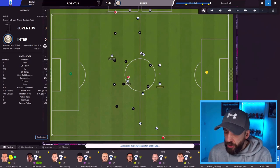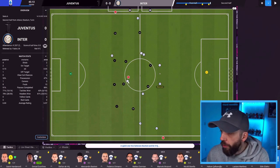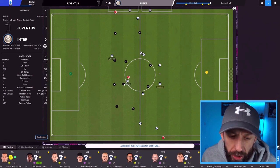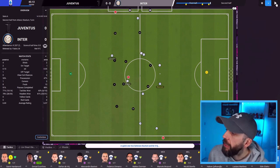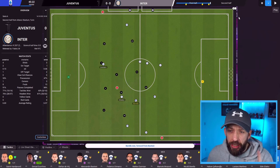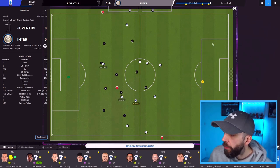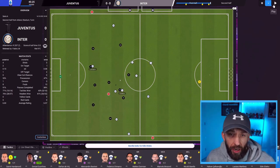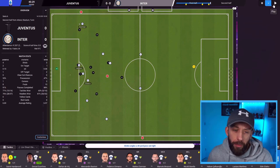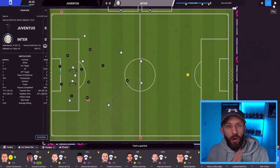How does that look in game? Here we are in 2D - you can see the movements all over the place. We've got our front two of Dzeko and Lautaro Martinez. You can already see Dzeko the way he's dropping off - further back than Lautaro who is on advanced. Look at Dzeko drop, drop, dropping all the time. He's looking to link up. Barella gets it, lays it to Dzeko, who links the play up, sees the wing back on the far side, plays the ball, then makes a beeline to get in the box. The cross comes in and Dzeko's on the end of it.